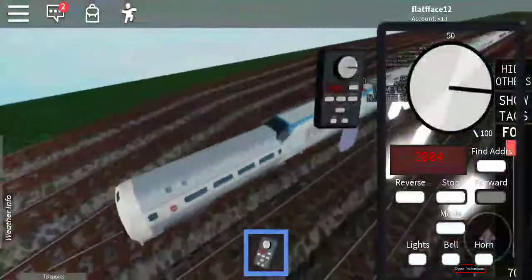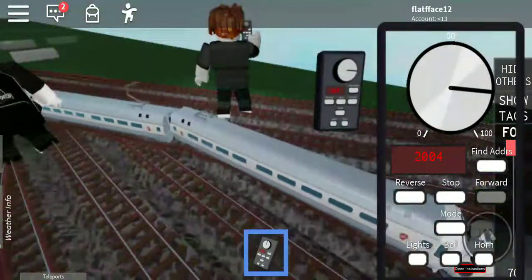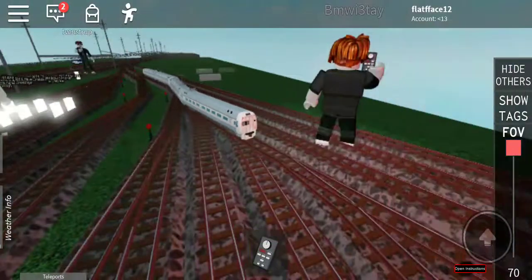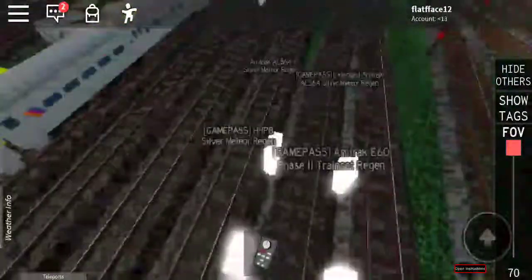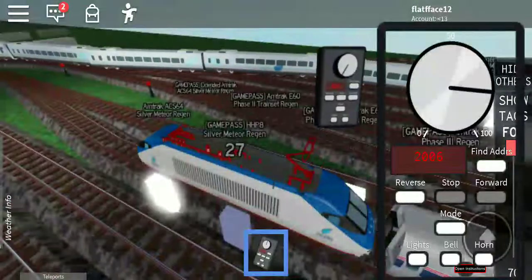There's the horn - I didn't get to show you the horns of the other ones. You might know the E60's horn. Let's spawn a random one back. We also have to cover the E60 horn - that one's got the horn, and then the E-G-Pete's got the same horn.